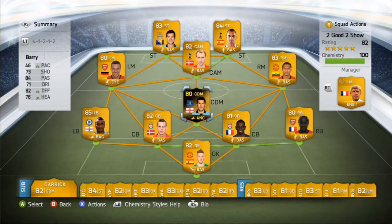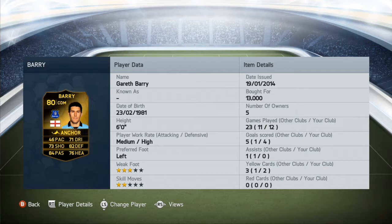What is up guys, Mr. Kingome here doing my first ever review and I chose Inform Gareth Barry purely due to the fact that his pace is 46 and I would like to see how he would play and if that pace would affect him that much. I chose a 4-1-2-1-2 formation and I put an anchor chemistry style on him. I bought him for 13,000 coins.